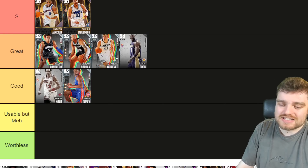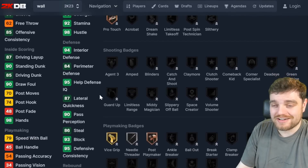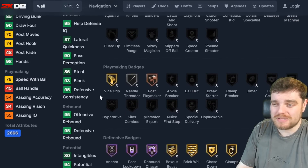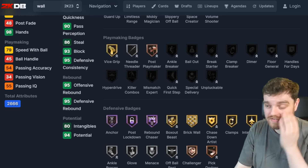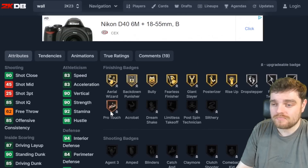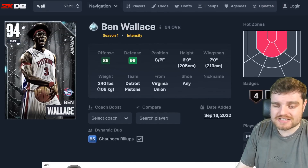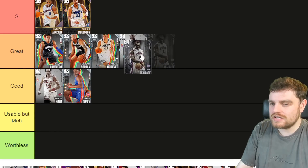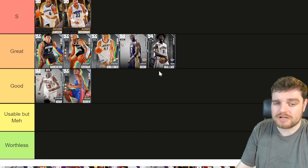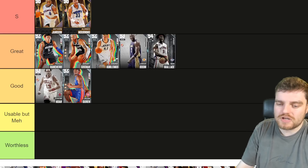Ben Wallace is basically a more athletic Jalen Duren and Joakim Noah. He's got 83 lateral quickness, 95 offense and defense rebounds, and his defense is good. He plays no real offense, but the half bully means he gets some good animations and open layups. He's definitely better than Duren and Noah. I'll put him in great, though he might get moved.